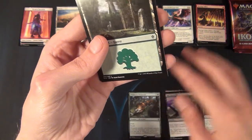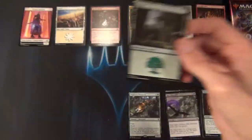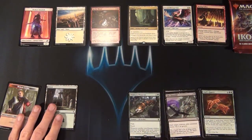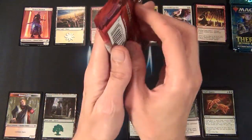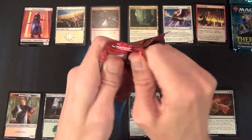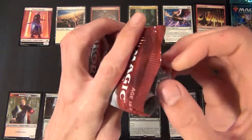And then we have a Forest and a Human Cleric token. Now let's get into the 30th pack from the Ikoria booster box.